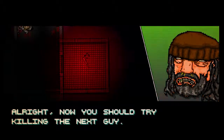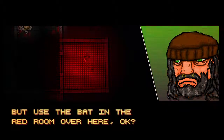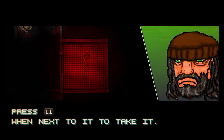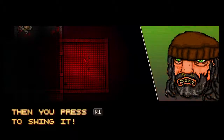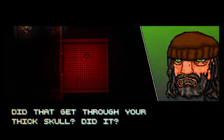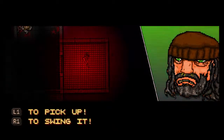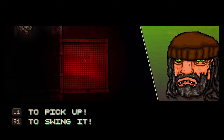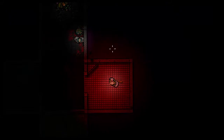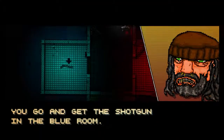Now you should try killing the next guy, but use the bat in the red room over here. Press L1 when next to it to take it, then press R1 to swing it. That sounds really complicated, doesn't it? L1 to pick up, R1 to swing. He's not too patronising really, is he? 'Are you even listening? Well, get to it then.' Yes sir, I'm on my way. L1 to pick up, R1 to swing.